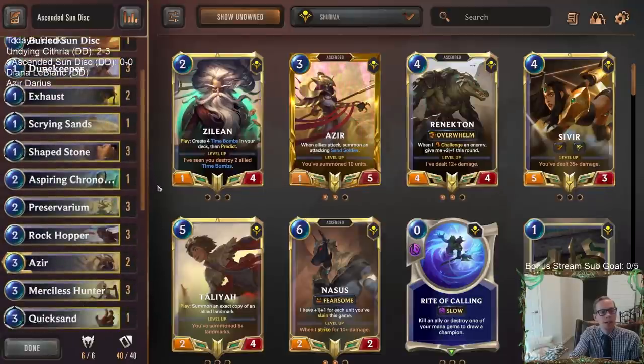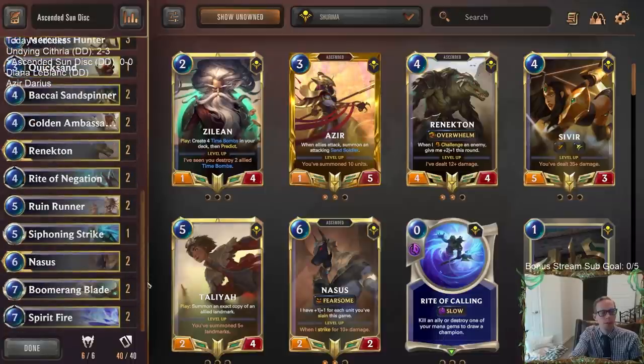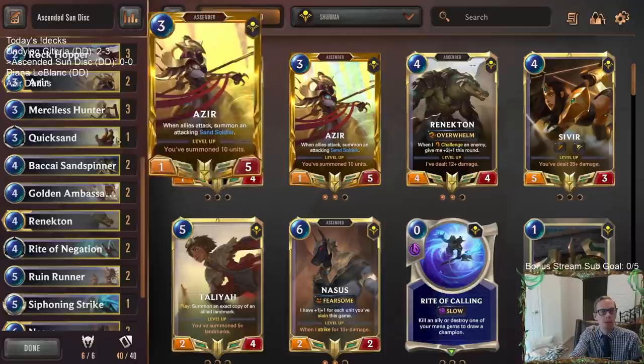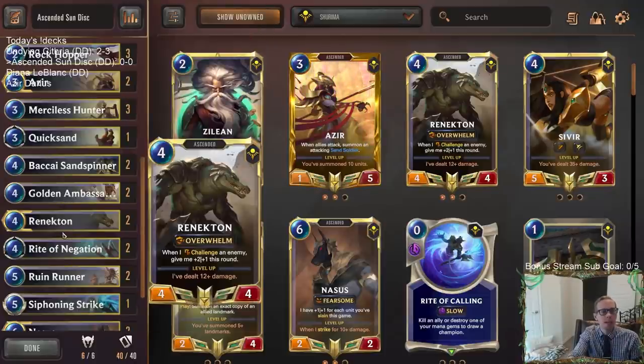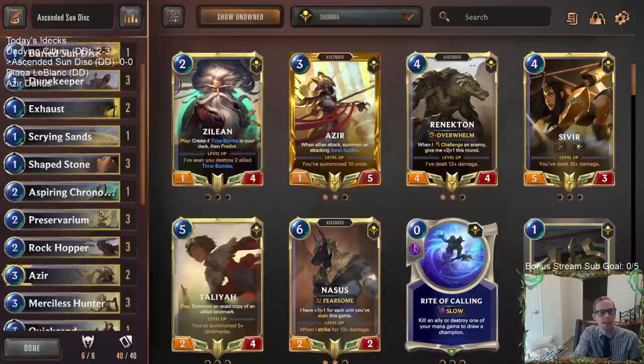What we're really concerned about with this deck is winning against the aggro decks — they can just go underneath you, and that's the worry. We're playing some different cards now. Before I used to play three Sand Spinner, three Golden Ambassador, and then I went to only playing Azir and Nasus. But I'm going back to having Renekton in here and going less Quicksand, since it's just too expensive against fast decks.